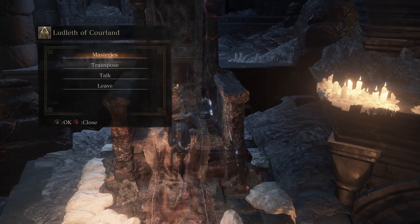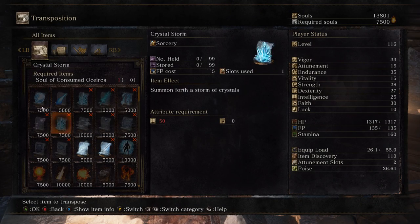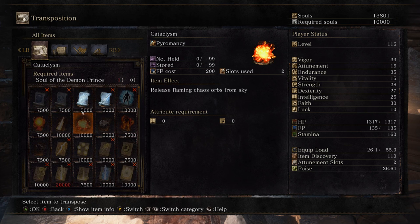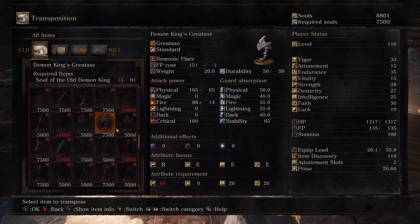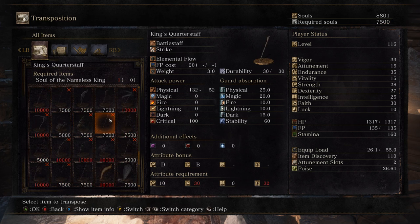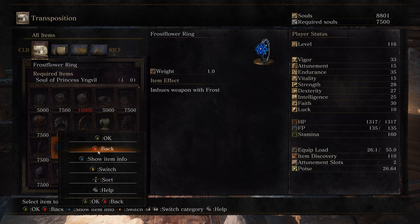I'm probably still a bit under-leveled to successfully get through. That could be a good area-of-effect spell that I could put on — I will buy that. I think I just get one ring and one of his hammer items. Yeah, Vort's great.